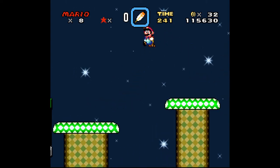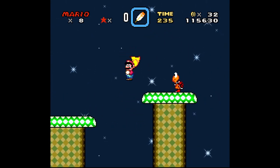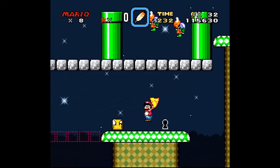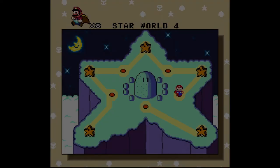Star World 4 is tricky. If you have the cape, jump from about halfway through the level and make sure that you're holding the jump button to float down slowly. Spin your cape on the block to reveal the key, and you're off again.